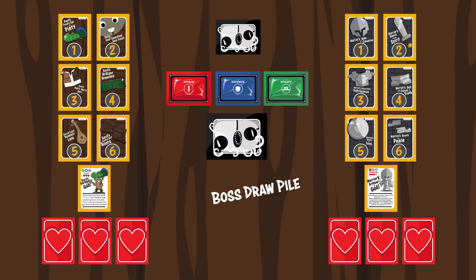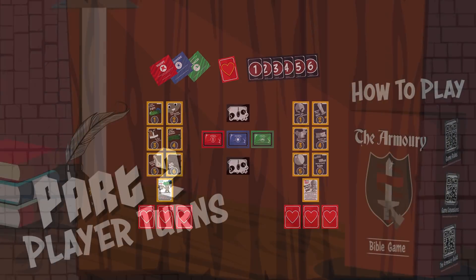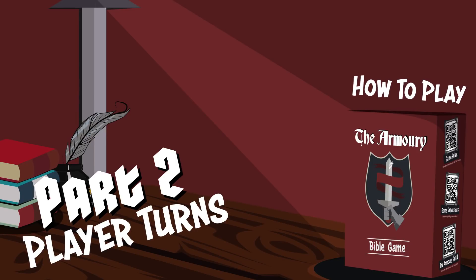Players will draw from this pile when picking up a boss card at the end of their turn. See the video's description for a full list of game components and more information.